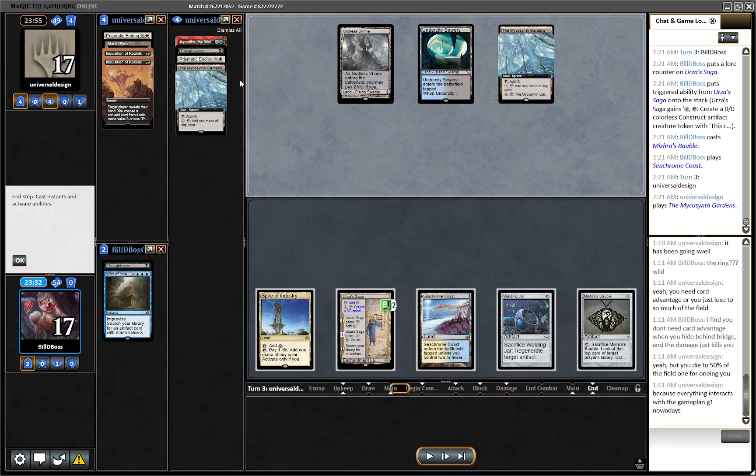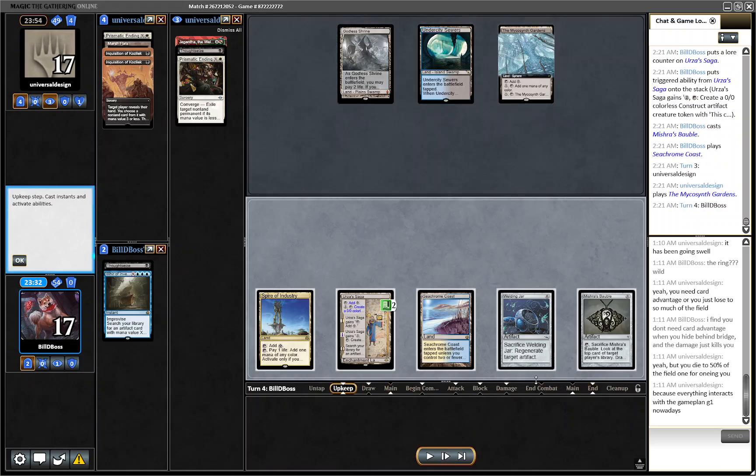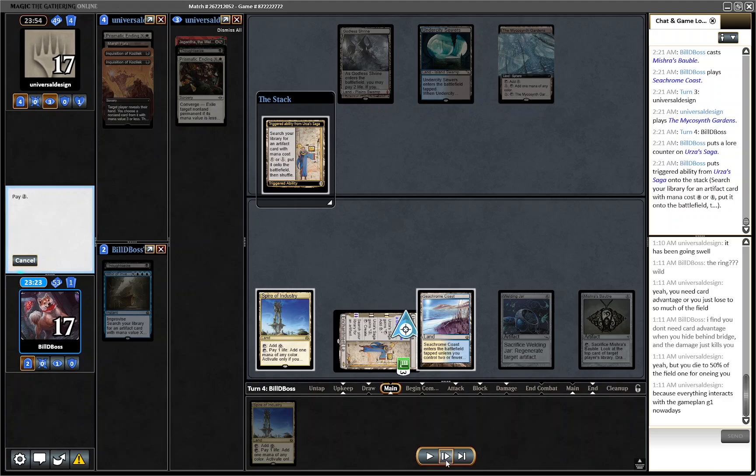They run out the Gardens and pass. I make a pretty big error here — I passed through and didn't make a construct. I thought it was in the wrong stage. Pretty big mistake, knowing that they only have one removal spell in hand. Fortunately we're able to overcome it. It happens sometimes when you're playing — you just pass through a phase or something like that. Don't worry about it too much; if it happens to you, just keep playing.